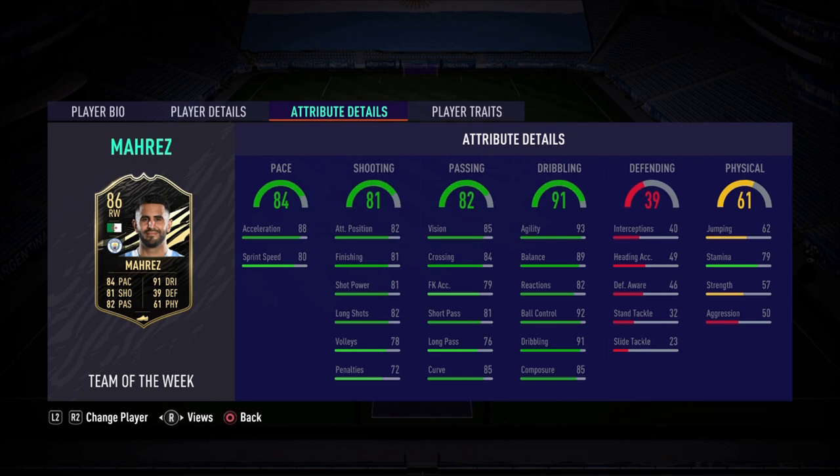Mahrez, the Algerian monster from Manchester City, gets himself his first inform of the year and it's looking spicy at that center attacking mid position. That's where I'm going to be playing him, and hopefully we can pick up a lot of assists and goals as well. Let's dive into the in-game stats: 84 pace, 88 acceleration, 80 sprint speed.